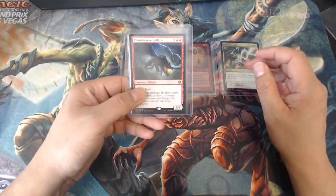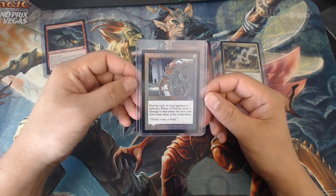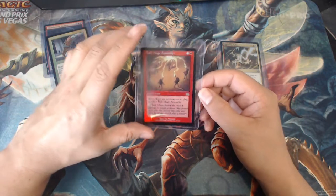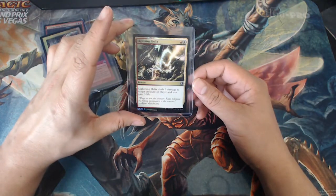So we got a Thundermore Hellkite, a foil Wheel of Torture, a foil Task Mage Assembly, and a foil Lightning Helix.